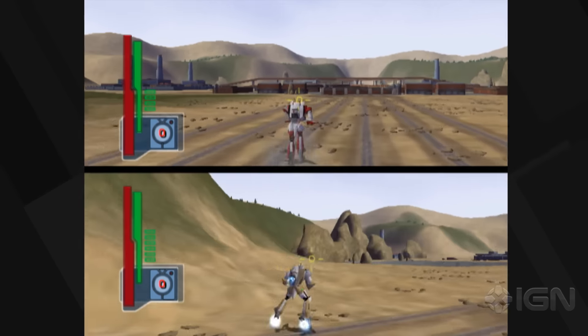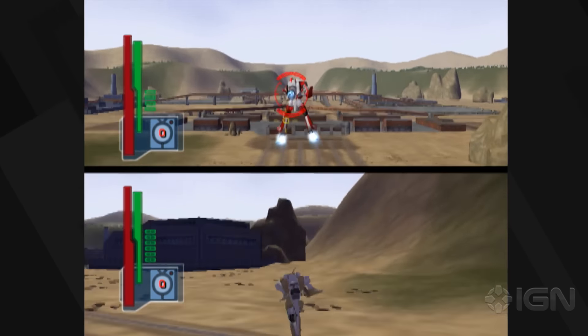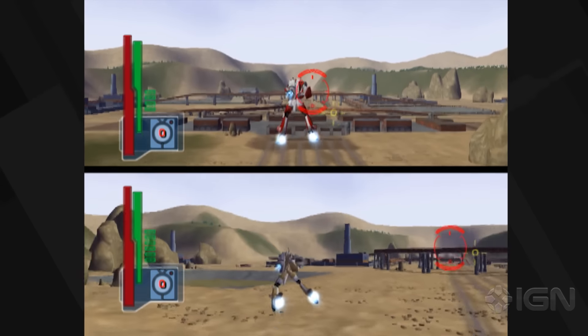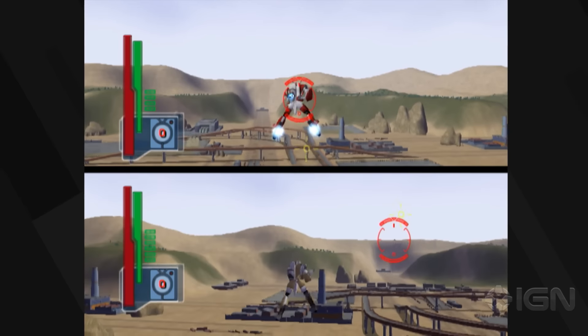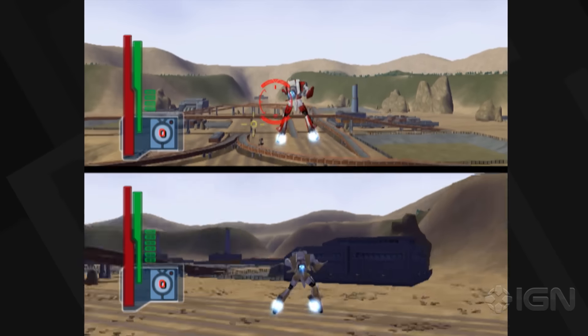X looks like a boost. Auto-targeting — how do I transform? Hit any of the D-pad buttons. If you want to transform into the fighter, it is the right button. Oh, I can actually go higher and higher? Yeah, you don't move very fast, but you can. So any of the D-pad you said, right? Yeah.